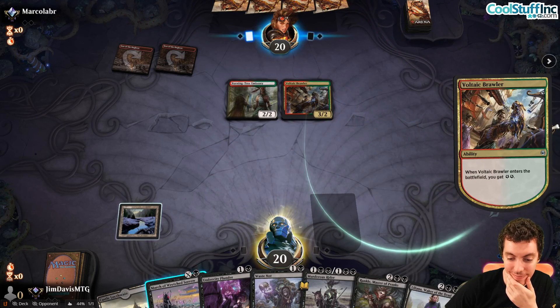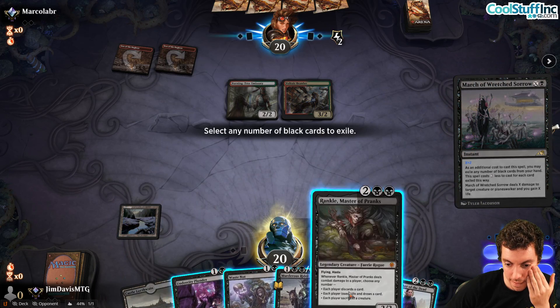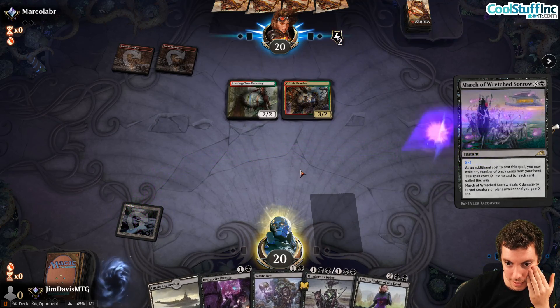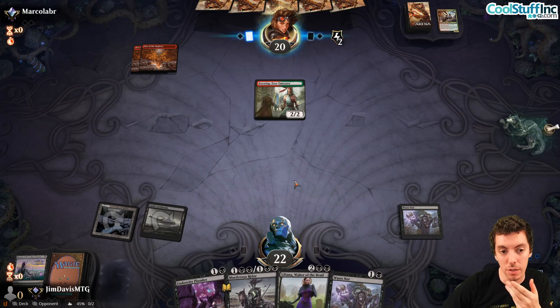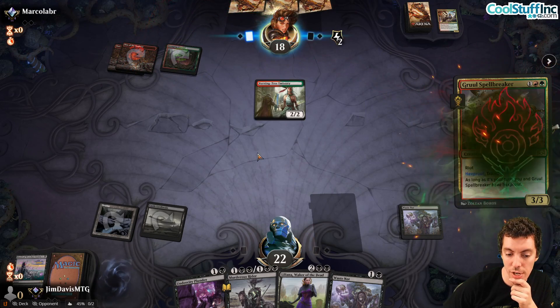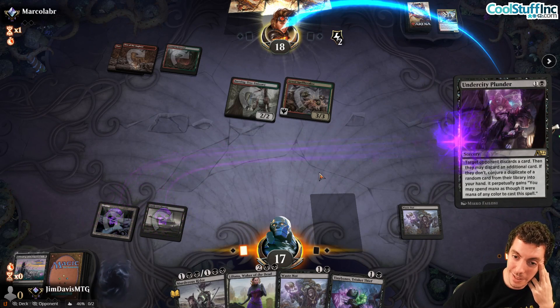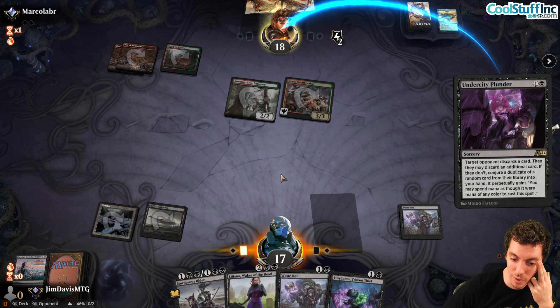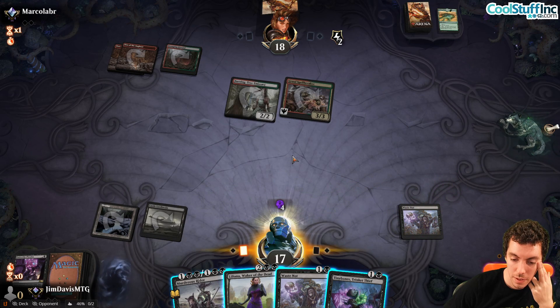They play a Voltaic Brawler. We March and ship Rankle to our graveyard. We kill their Brawler and play Waste Not. They play Shocking Plan Spellbreaker. We draw Tiny Bones. We fire Undercity Plunder — they discard two lands getting us four black mana. Now we can play multiple spells.